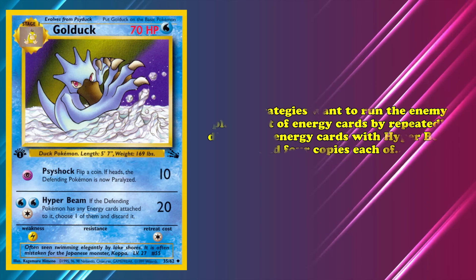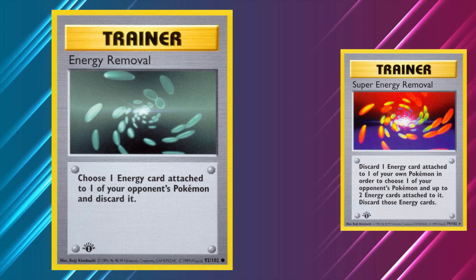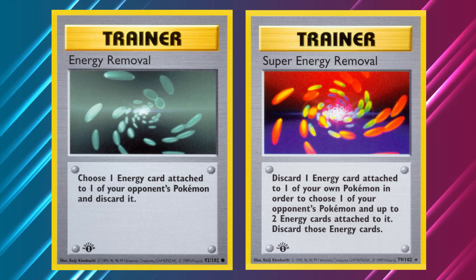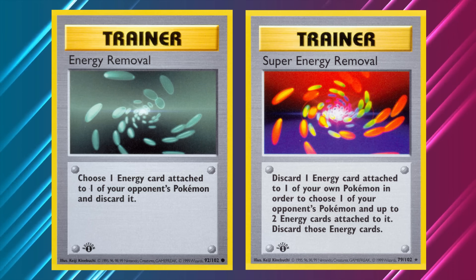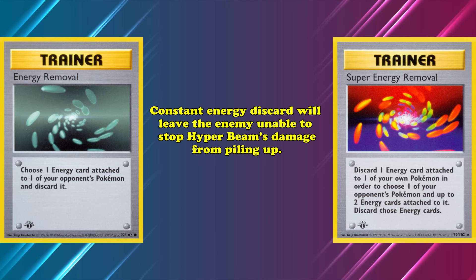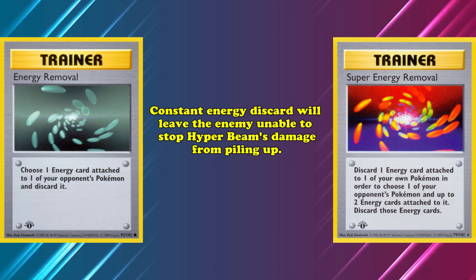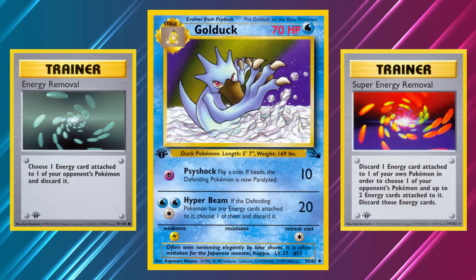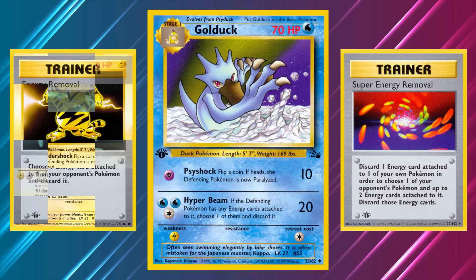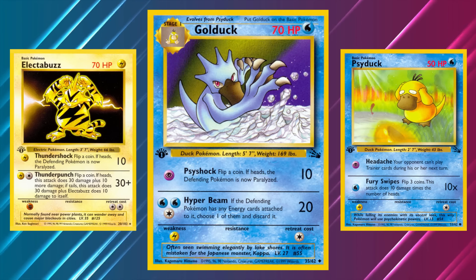Energy Removal discarded 1 Energy from any of your opponent's Pokémon in play, while Super Energy Removal discarded 2 Energies from any 1 Pokémon in play at the cost of discarding 1 Energy from one of your own Pokémon. Eventually, constant Energy discard would leave your opponent unable to stop Hyperbeam's damage from piling up, winning the game. Historically, there were a few factors holding this strategy back. One large detractor against this deck was the prevalence of Electabuzz, which could easily KO Golduck and its pre-evolution Psyduck.